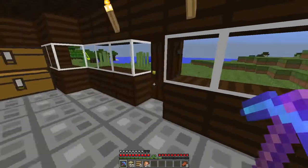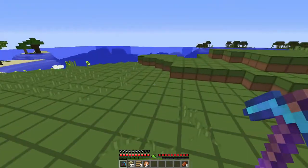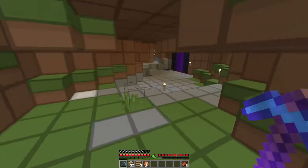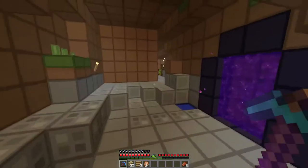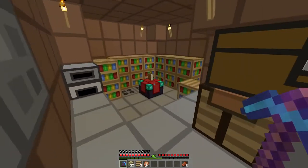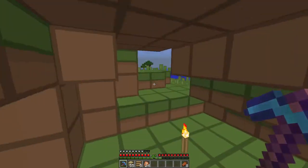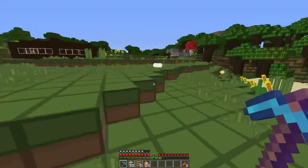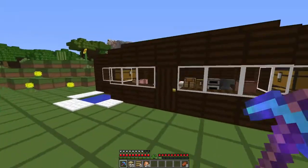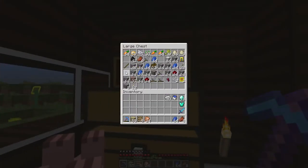Let's get all of our armor and go down to the enchantment table. Hopefully we got some good enchants today. And hopefully we have our lapis down here. We do not — okay, so we gotta go get our lapis. Got the little hiccups right there. Okay, lapis — we got tons of lapis.